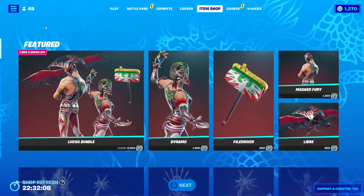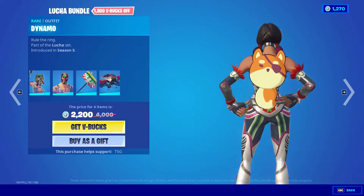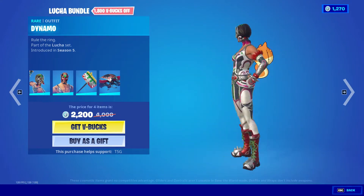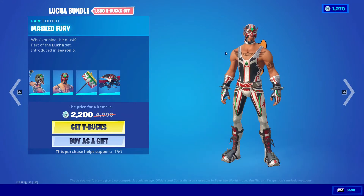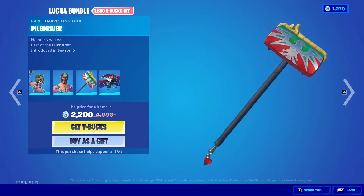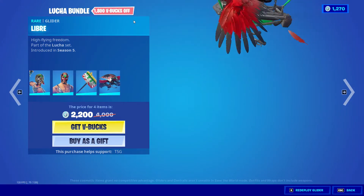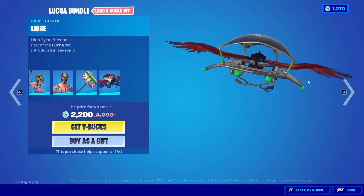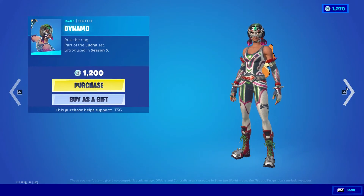What is up guys, ProGamerLime here back in with NART. We got the Lucha bundle back with the Dynamo skin, the Dynamo Mass Fury skin, the Piledriver, and the Libre glider. I'll show you prices of all these items individually.